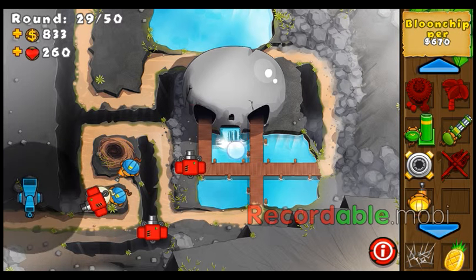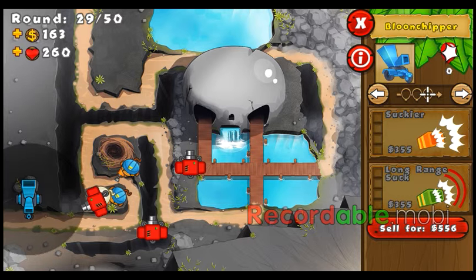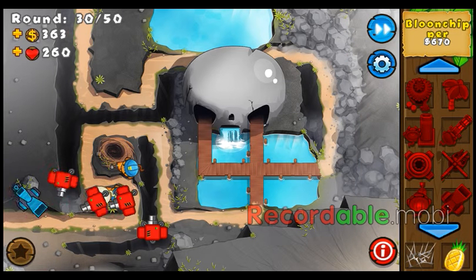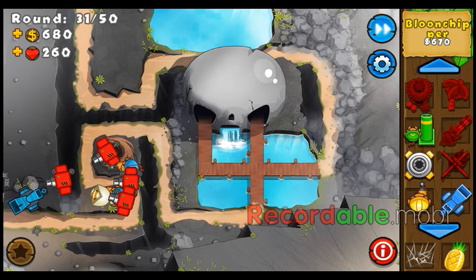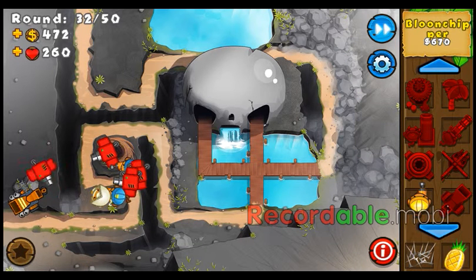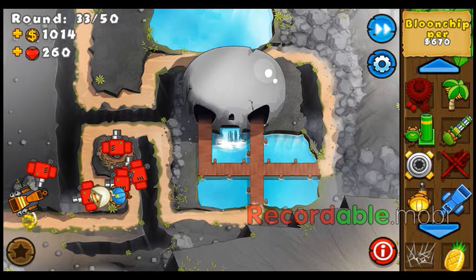If you don't have fully maxed balloon chippers, you can use — I'm gonna upgrade the balloon chipper to the super wide funnel so it can attack MOAB balloons. But if you don't have fully upgraded balloon chippers, just use the MOAB Maulers on the bomb tower. If you have the maxed upgrades for the balloon chipper, you should definitely use the balloon chipper instead of the MOAB Maulers.